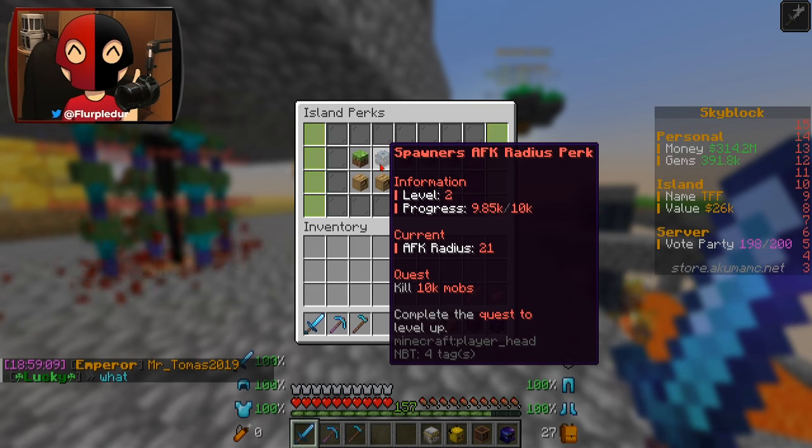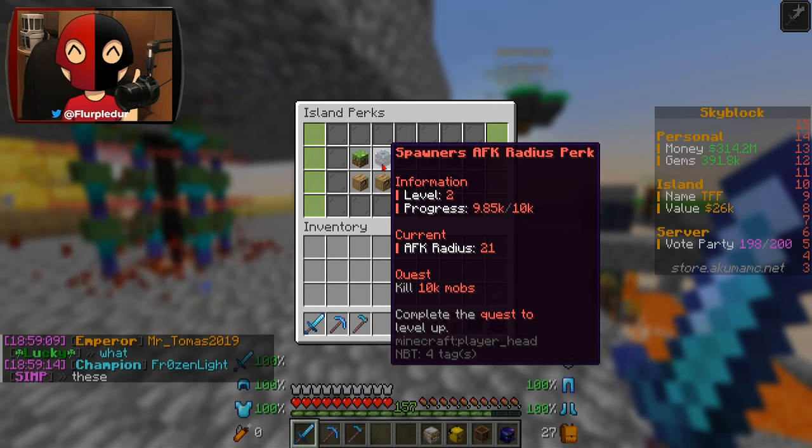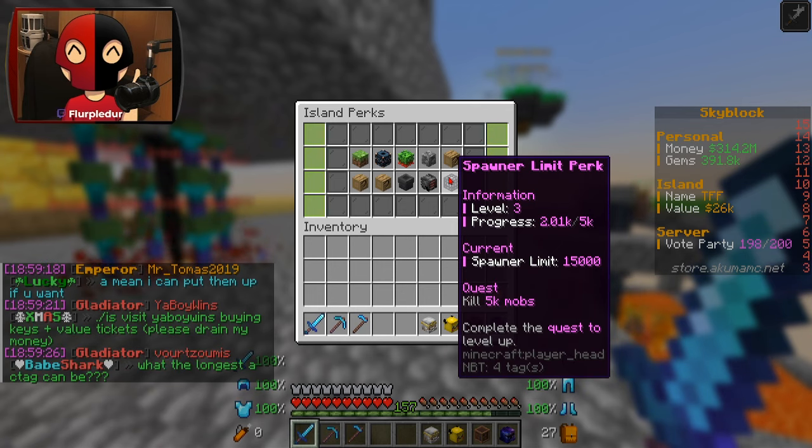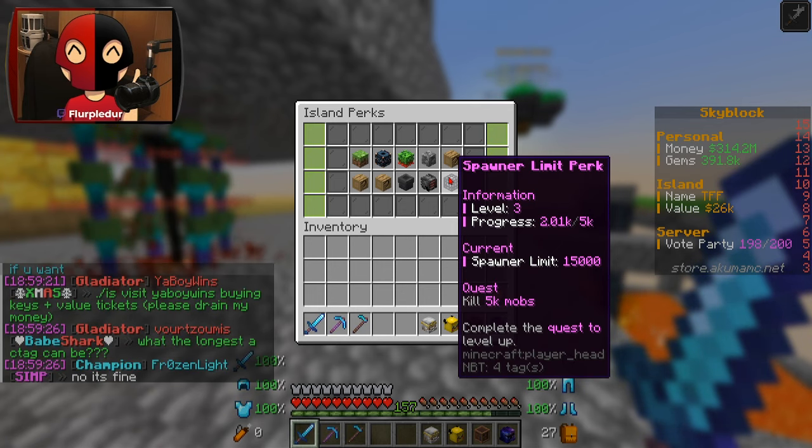I thought it said AFK radius, so I was like, okay, I gotta kill mobs. But it was to place down literally 20 total zombie spawners and I already had 10 placed down.